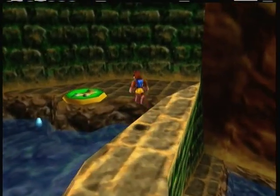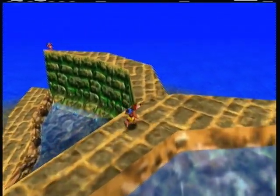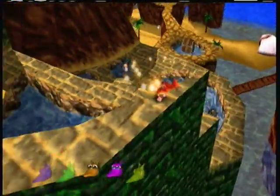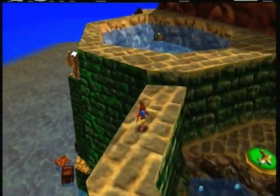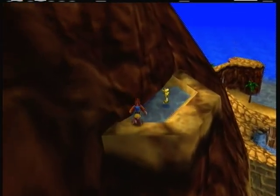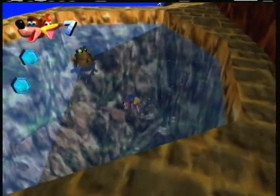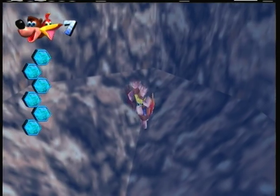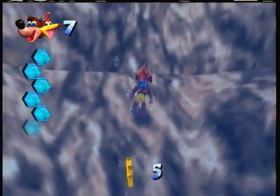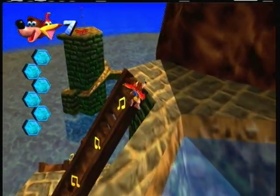There's a Jinjo over there. There's a free life down there, I believe. I'm going to come out here with Banjo because it gets pretty thin — I don't want to be running right off the side of the cliff or anything like that. Oh, there's a free life over here. Might as well grab that. I want to see what's down here — usually there's something at the bottom of these pools. A Jiggy! I'll take that.